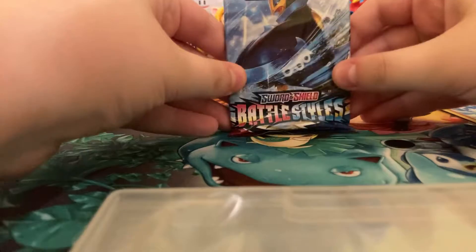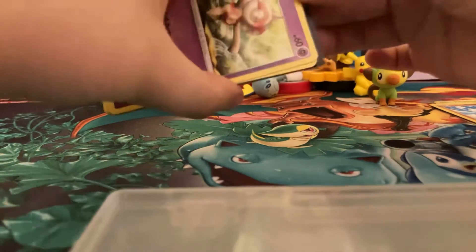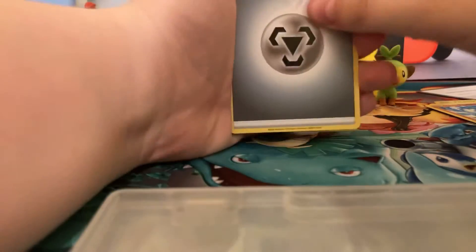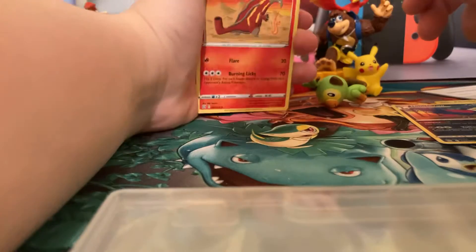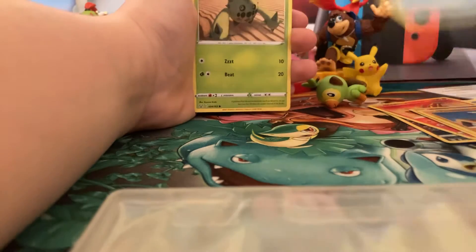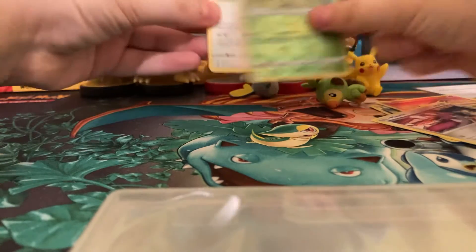Let's start off with the cards — opening up this blister pack. Here's the code if you want it. We have: metal energy, camping gear, Haunter, Crobat, Bellsprout, Timburr, Corphish, Cacnea, and a reverse holo Bellsprout.